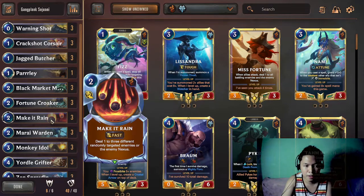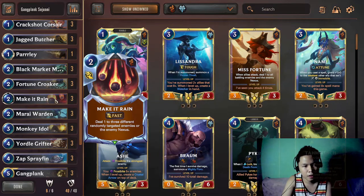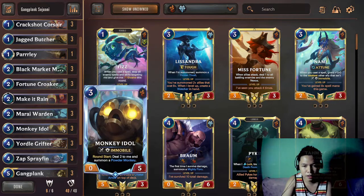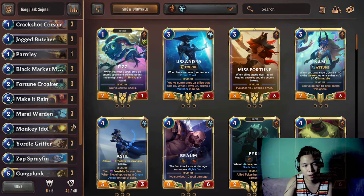Make It Rain is flexible - it could either become a removal or it could be used as a plunder trigger. Mia Warden is one of the other cards that you need to be keeping during the mulligan phase because it will give you an early board state. Monkey Idol is the card that gives you plunder triggers and also helps you flip Sejuani and Gangplank as early as possible because of its effect.